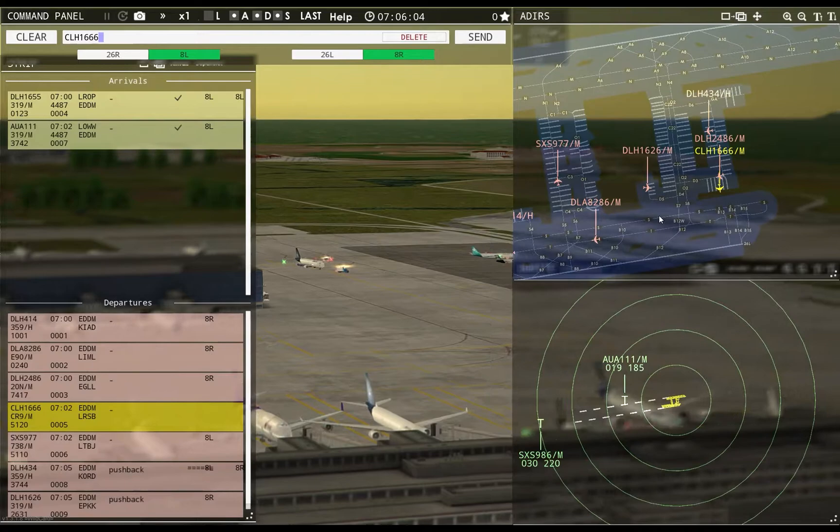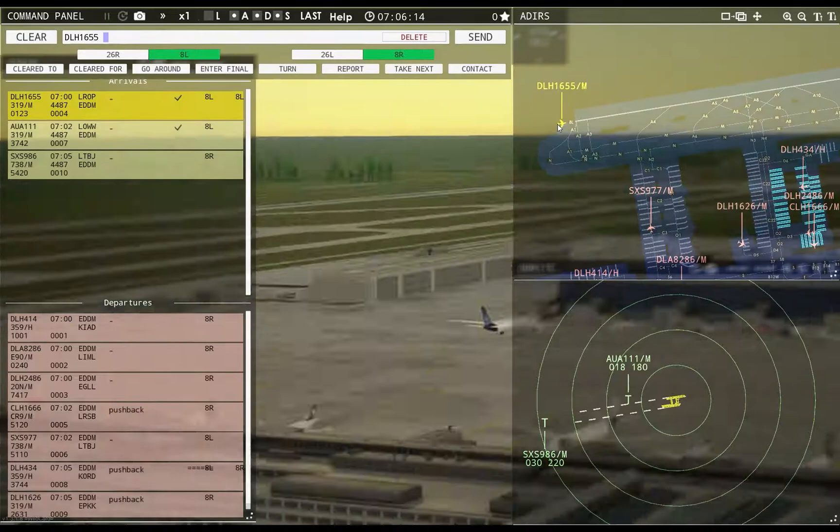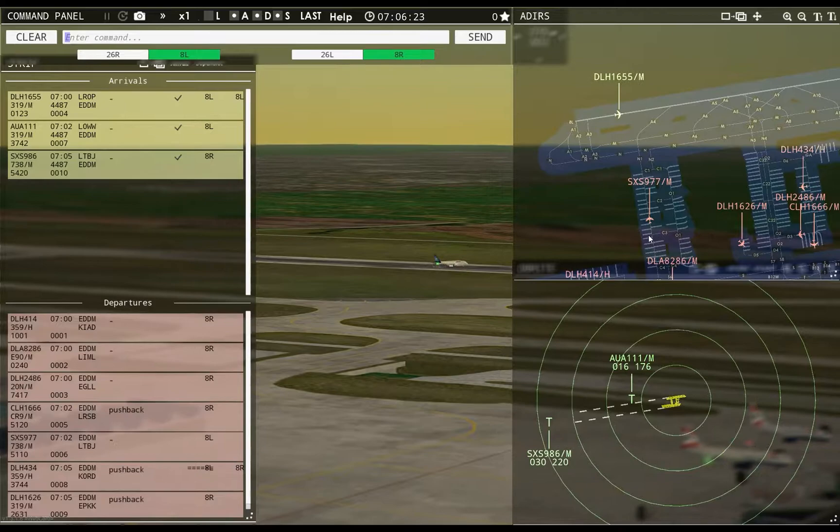Hansaline 1666 pushback approved, expect runway 8R. Tower, Sun Express 986 inbound runway 8R — Sun Express 986, runway 8R, cleared to land. There's nobody else coming in up top, so I'm good.